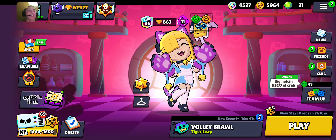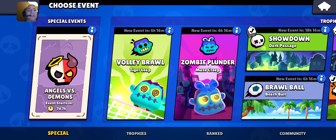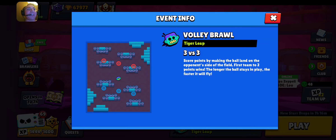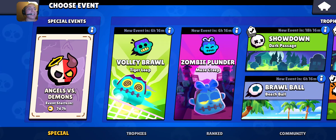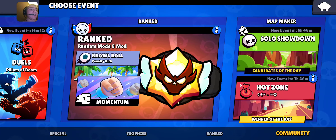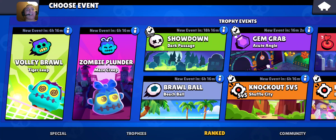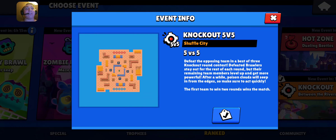Volley — you can aim the ball strategically, which I thought was rather interesting. Anyway, we have Zombie Plunder, Maze Creep, and Volley. We also have Knockout 5v5 and Shuffle City.